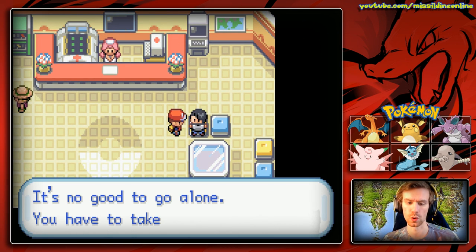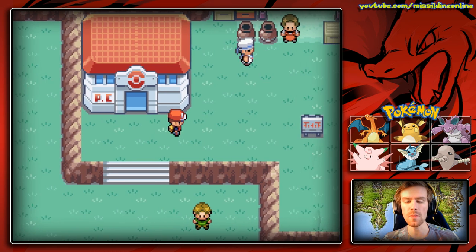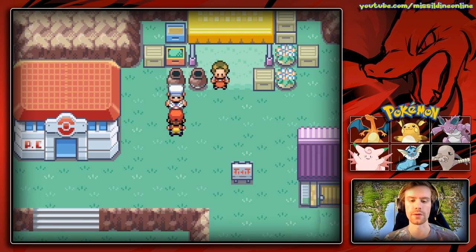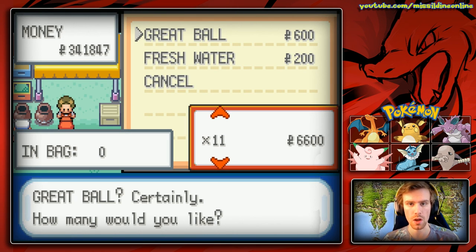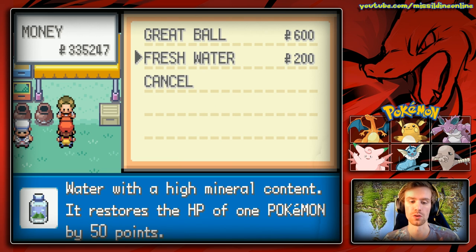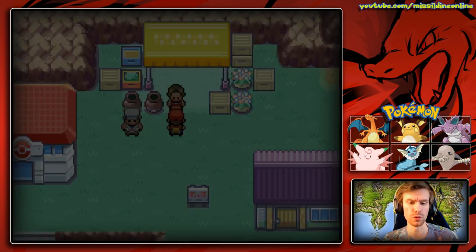There's a game corner here, different from the one in Celadon, and obviously there's regular Pokemon Center stuff. We can come up here and talk to this guy — this is like the only mart area on this island. His merchandise is limited but he will have some stuff. Fresh water is also worth getting — it will restore the HP of one Pokemon by 50 points, which we've said before.